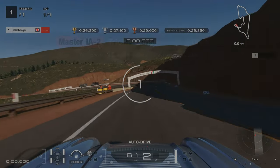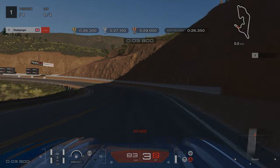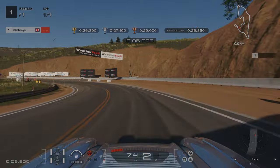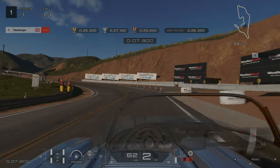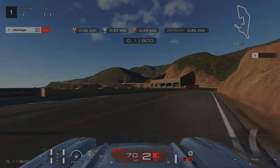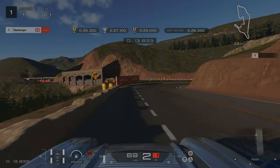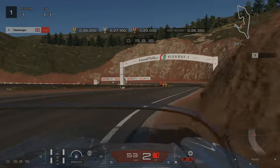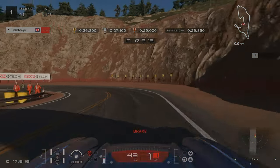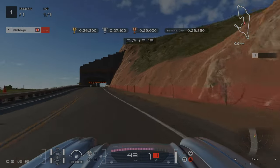For Master License number 2, when it comes to this long hairpin of a left-hander, we're just going to let off as we're going round. The car will naturally slow itself down, using as much of the track as we possibly can. When it comes to the braking point, I was using the grass on top of the hill. And for the final left-hander, I tapped on the brakes slightly here but the car will naturally slow itself down, so you might not even need to touch the brakes.